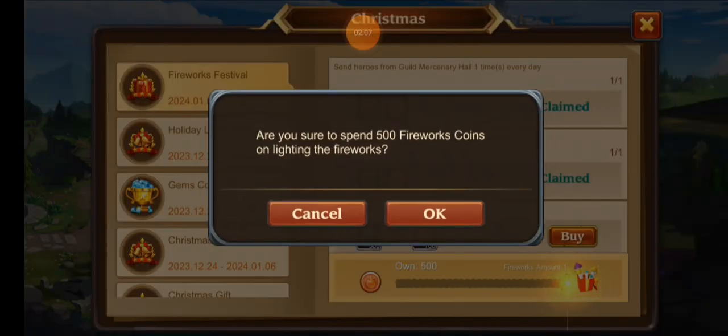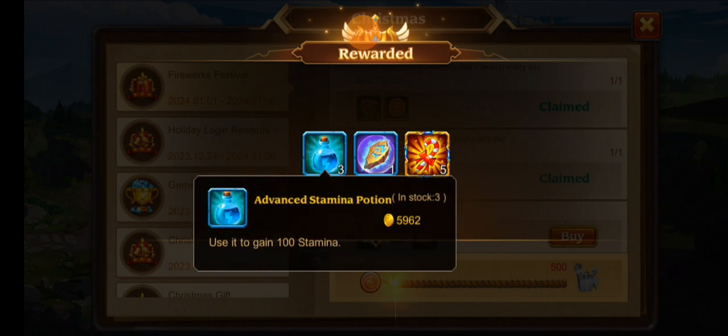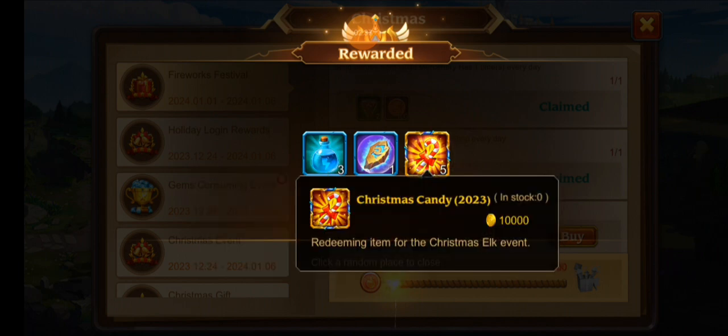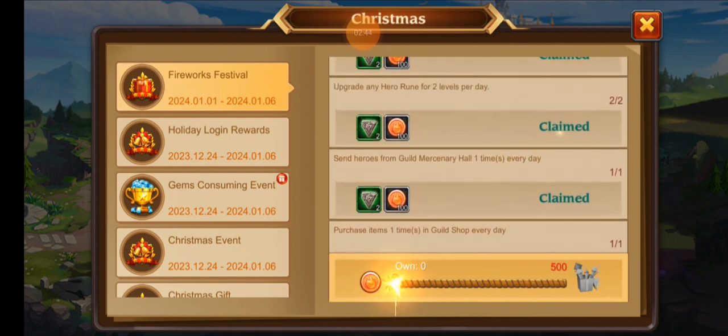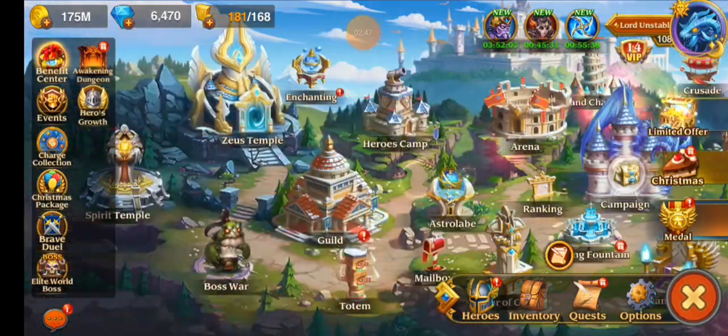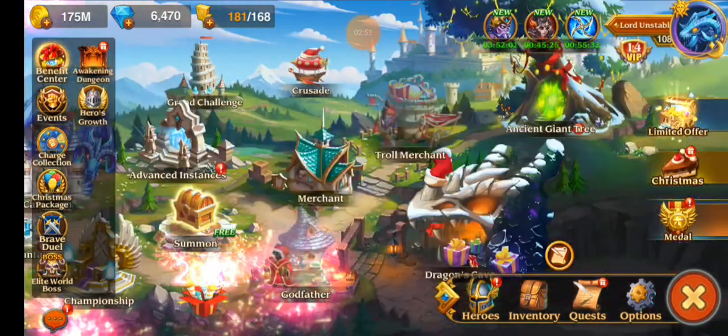We spent 500 gems and got 500 firework tokens, one Star Storm, and five Candy Canes. Three Star Storms for 500 gems is definitely worth it because you'd normally have to spend a thousand gems just to get one. Getting three at that price is pretty good. Candy Canes don't hurt to have. I wouldn't spend multiple gems every day — I just do the 500 and get my gems back. Beautiful fireworks everywhere on screen.